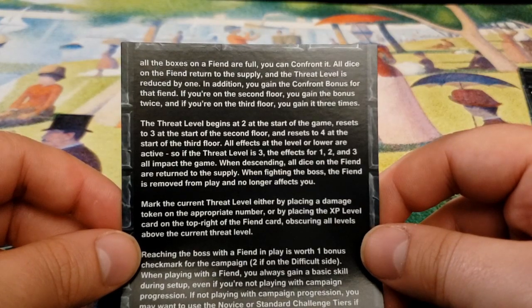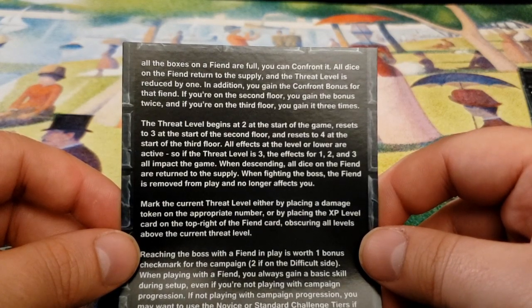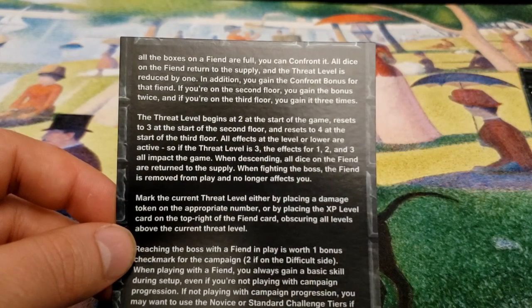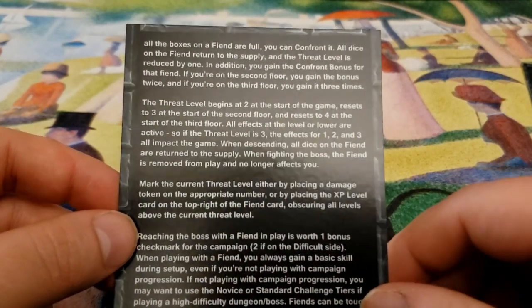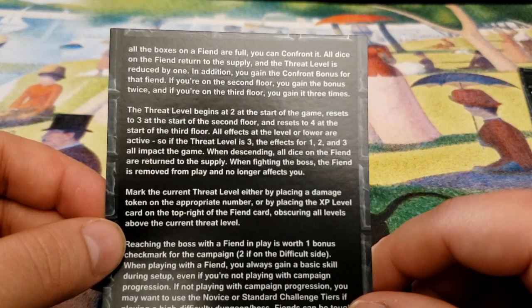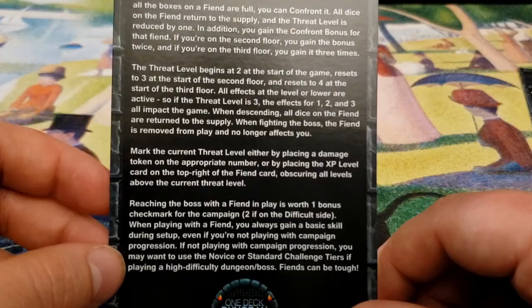All dice on the fiend return to the supply, and the threat level is reduced by one. In addition, you gain the confront bonus for that fiend. If you're on the second floor, you gain the bonus twice, and if you're on the third floor, you gain the bonus three times. That's cool. The threat level begins at two, resets to three at the start of the second floor, and resets to four at the start of the third floor. So yeah, it really just won't leave. Even if you confront it, it's not going to leave. Very cool.